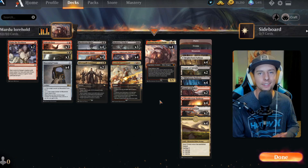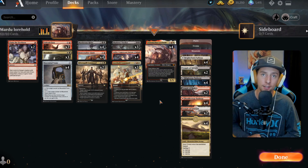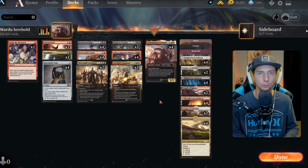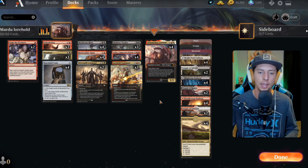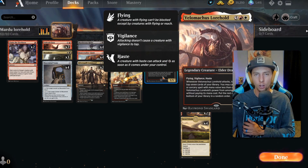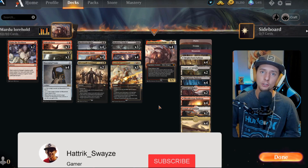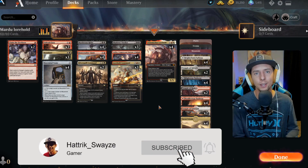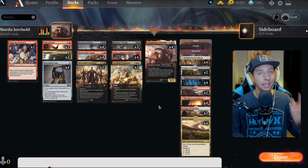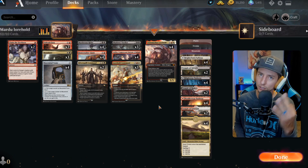What's going on everybody? Welcome back to the channel today and thank you so much for clicking on today's video. We're talking about Mardu, my absolute favorite color scheme, and my favorite card from Strixhaven as well: Velomachus Lorehold. Before we dive in, if you're not already subscribed, I just ask that you take one moment to do so. It's a free way to help support the channel, and if you hit that little notification bell, you'll be notified whenever a video goes up — which is three times a week.